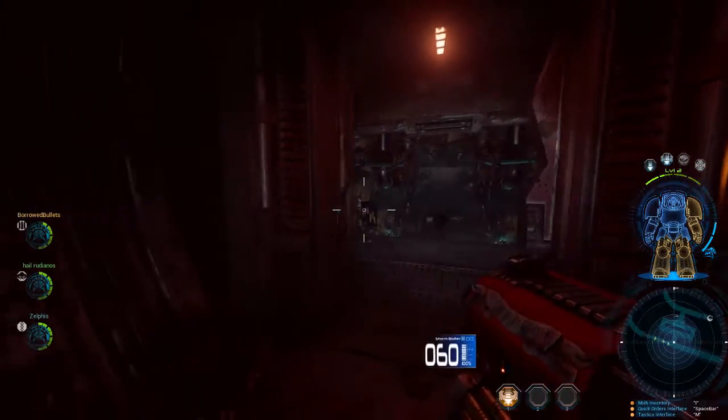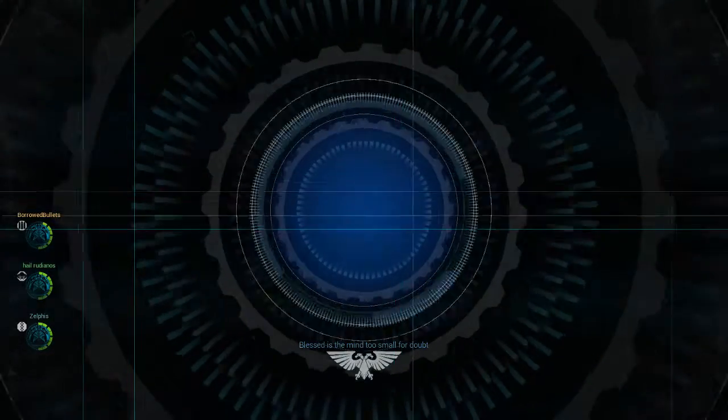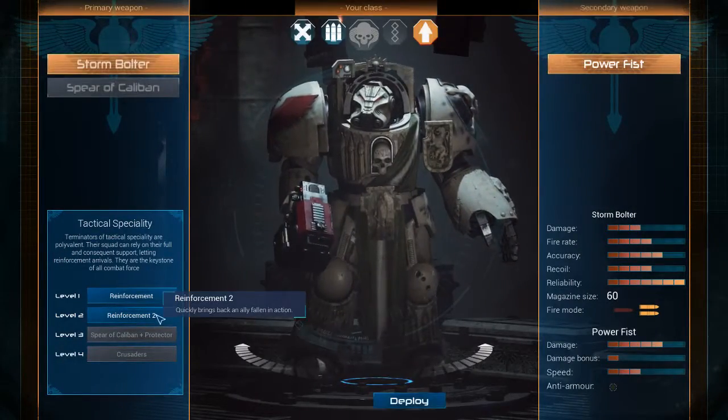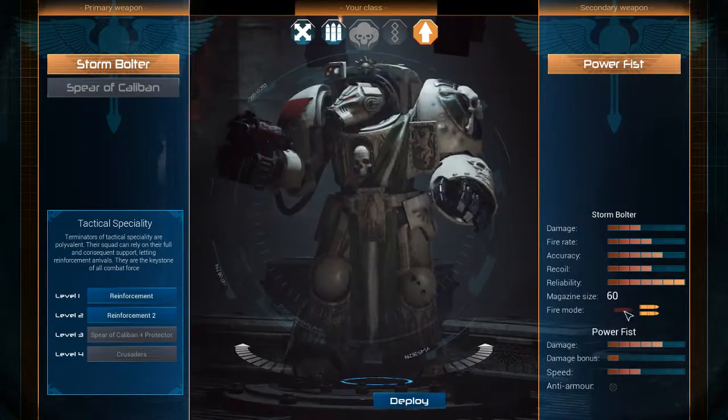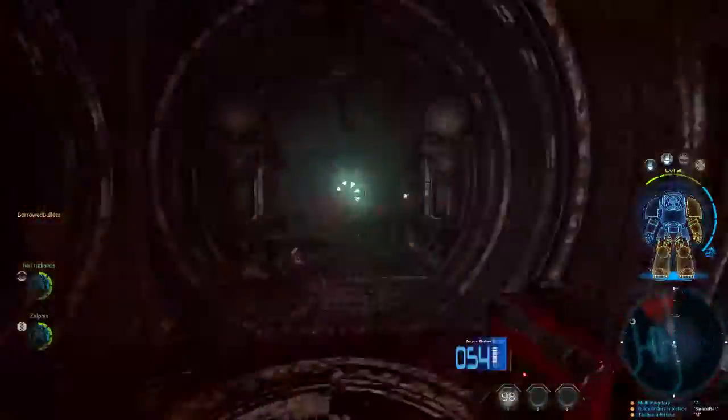Let's see if I can press I and not crash to desktop. What does I do? Opens your inventory. Do we have inventory? I didn't CTD! Woo! Reinforcement ability ready — I can quickly bring someone back to action. Raffle, move! That's why.